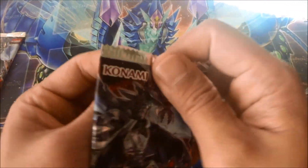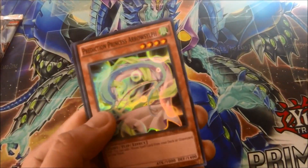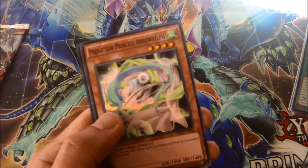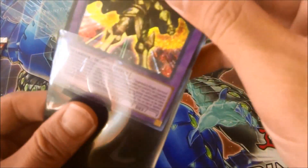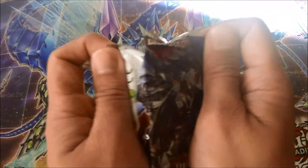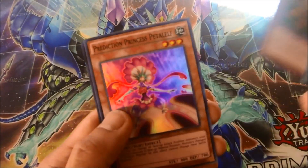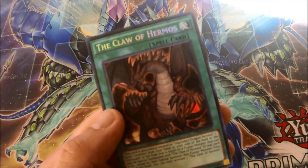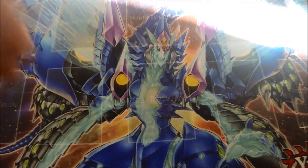Last two packs from the left side of the box: Ruler Spider, Red Eyes Burn, Red Eyes Transmigration, Prediction Princess Arrow Soul, and Temace the Knight of Destiny. Last pack two: Ancient Gear Golem, Aquarium Stage, Black Catastrophe, Prediction Princess Petal Elf, and The Claw of Hermes. That's it for the left side of the box — right side of the box!